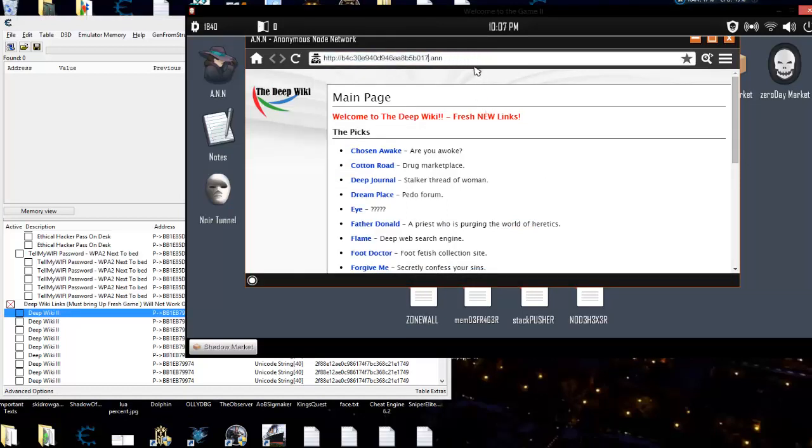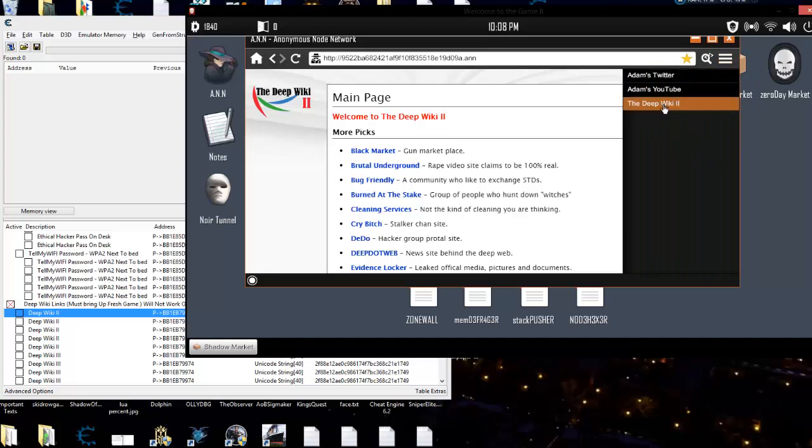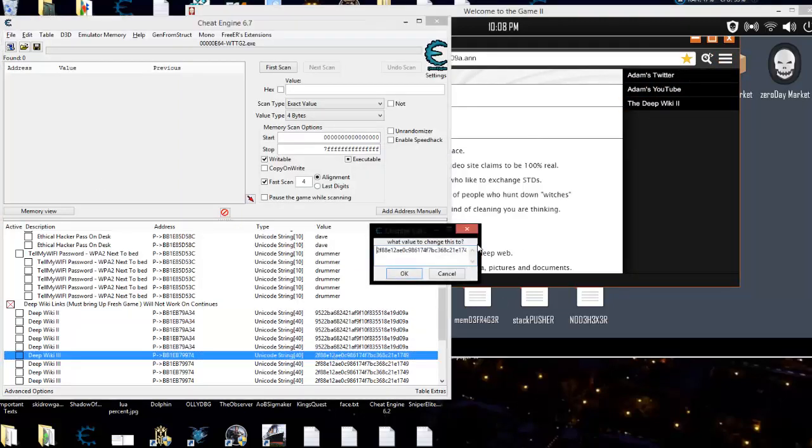Okay, so now we're going to paste that in there. Sometimes it may not find it right off the bat, but there you go — you got it. You can add that to your favorites, and there it is. And if you want your Wiki 3 link without having to do that — rule of three — here it is right here.